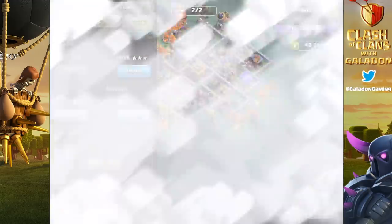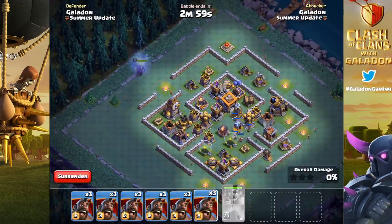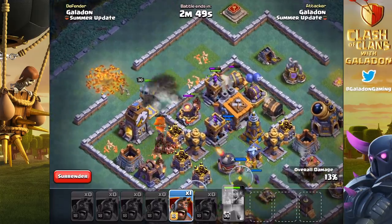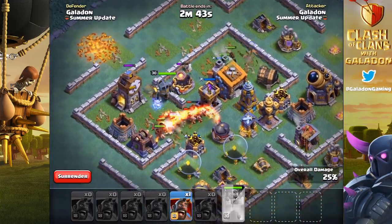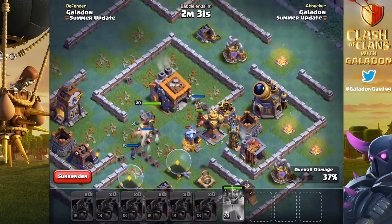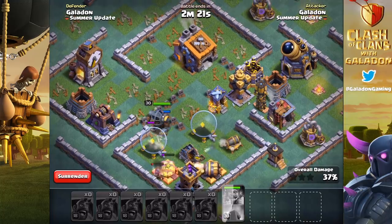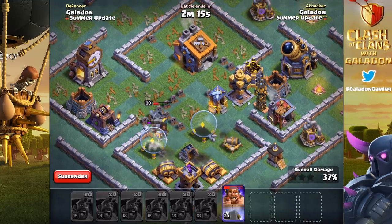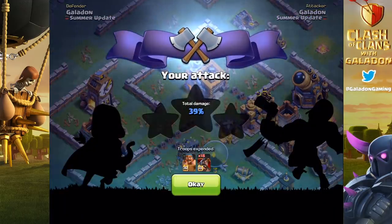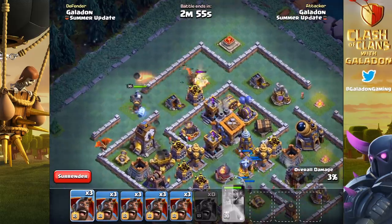Before we go, let's do some mass hog glider spam — throwing in hog gliders and nothing else. You can see they do wipe out lots of defenses, but the problem we spoke about remains. Notice the battle machine actually abandoned the builder hall because of the guard post troops, so we would have had the builder hall down — it still would have been a one-star since we weren't close — but it shows the mechanic.